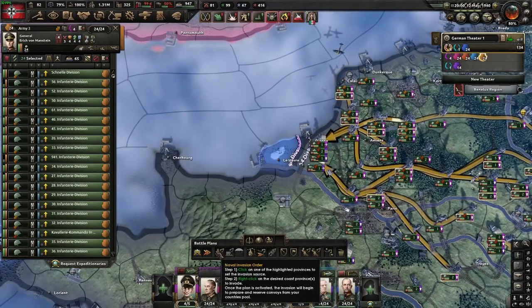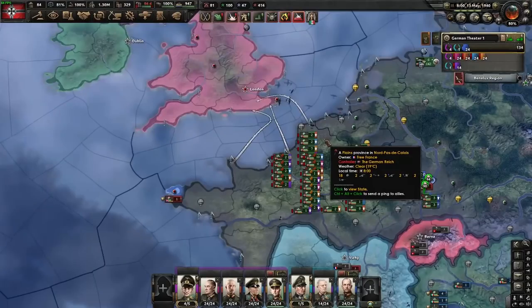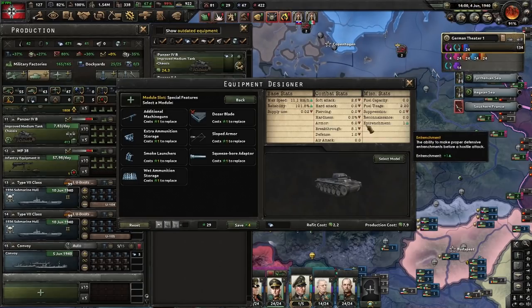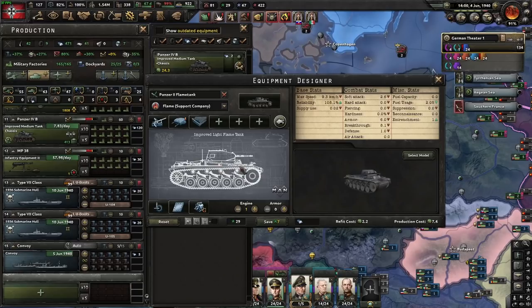We'll get Von Manstein to establish a naval invasion. At this point, I'm going to design a flame tank — I'm going to cheap out on this. A dozer blade just to give a little bit of entrenchment. We want this tank to be as cheap as possible.